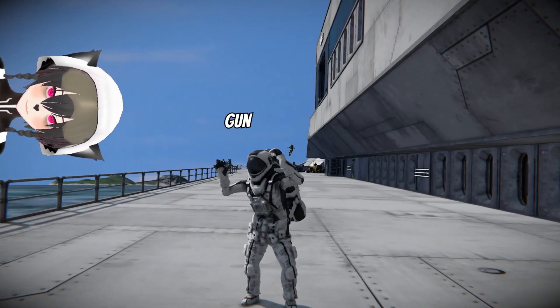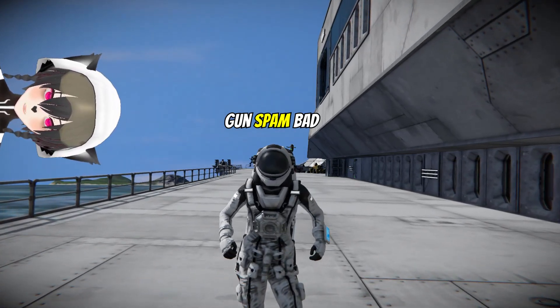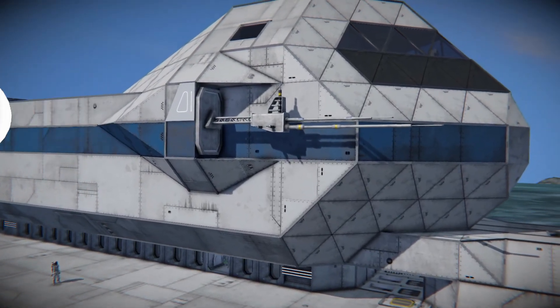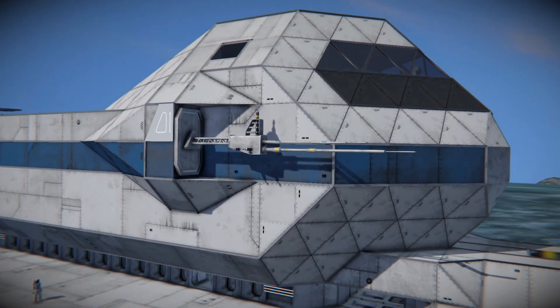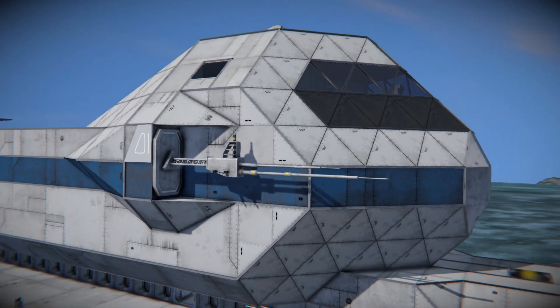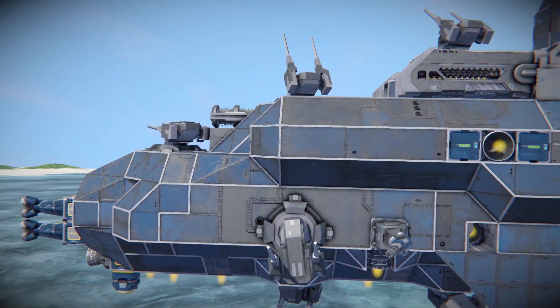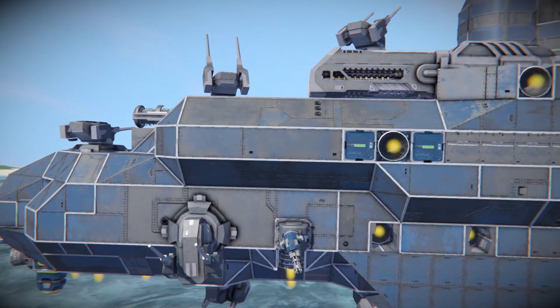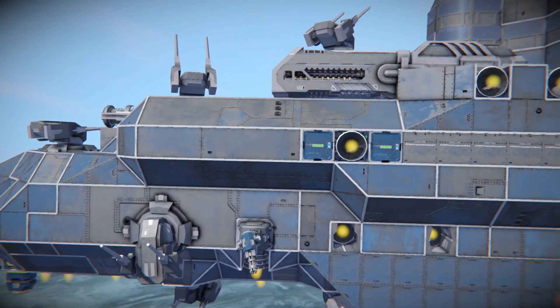There is a common Space Engineers ship building advice out there that you shouldn't be putting too many guns on your ships. This makes sense for non-combat ships, but warships — just like in the physical world — should be designed around their guns, how many guns they can carry, as well as the ammunition.